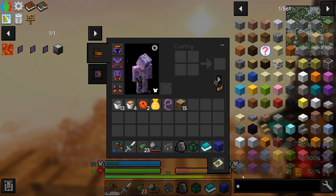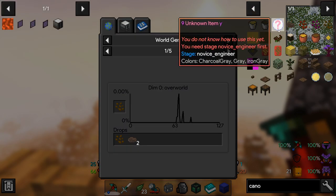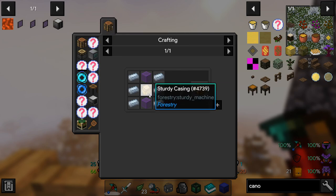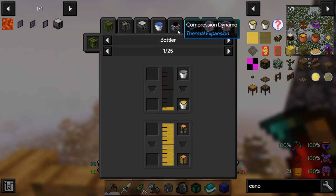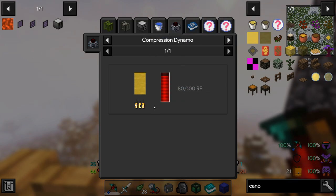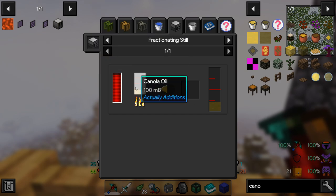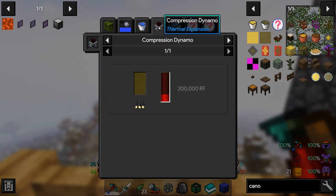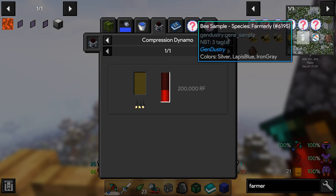We could do canola power — using a forestry squeezer to make canola oil for a compression dynamo. We can refine the canola oil using a fractioning still, which would require 1000 RF and one bucket. It's definitely worth converting it. The thing I'm worried about is not wanting to farm this manually, and it seems the farmer is still locked behind stage 'novice engineer.'